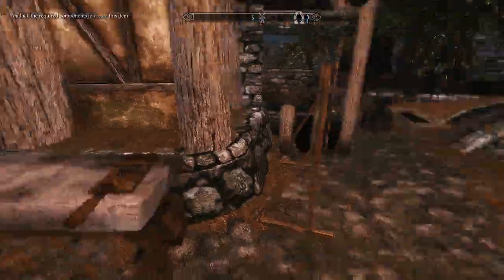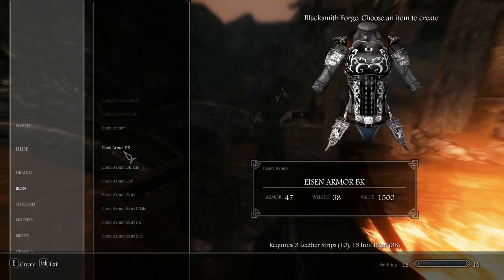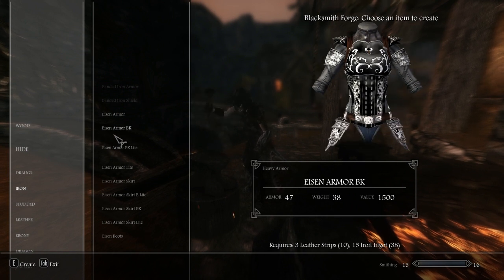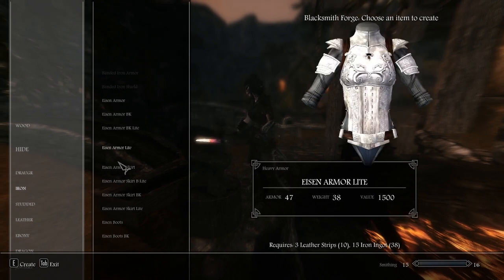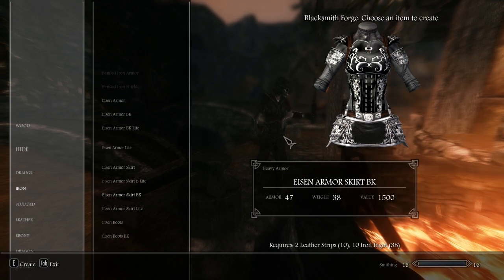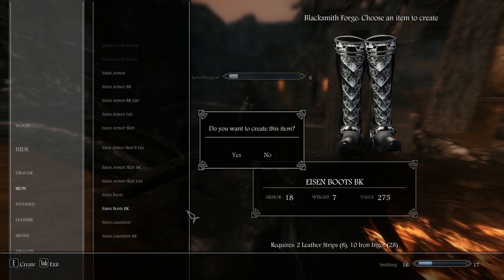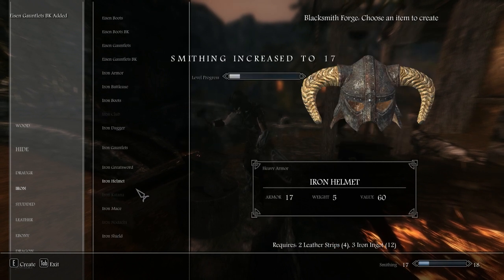Now that that's done, I could probably just use the forge right here. So it's going to be under iron armor — it's called the Eisen Armor. There are a few different variants: white and black, a light version without side plates, a version with a skirt, and a version with a skirt and side plating. Since this character is a white-colored Khajiit, I'm going to go with the black skirt version. It takes ten iron ingots for the armor itself, another ten for the boots, and six more iron ingots. So we have that taken care of.